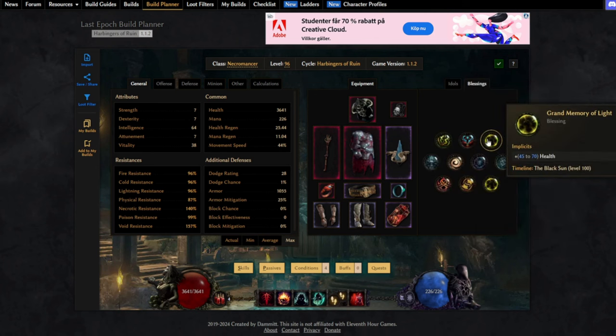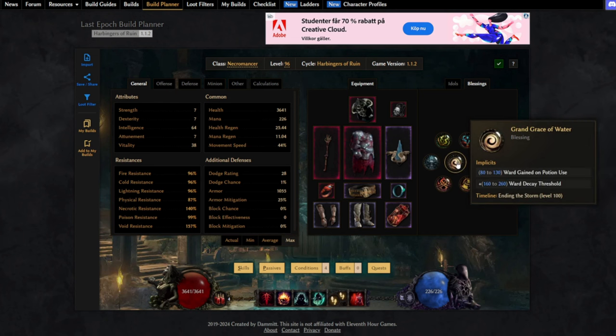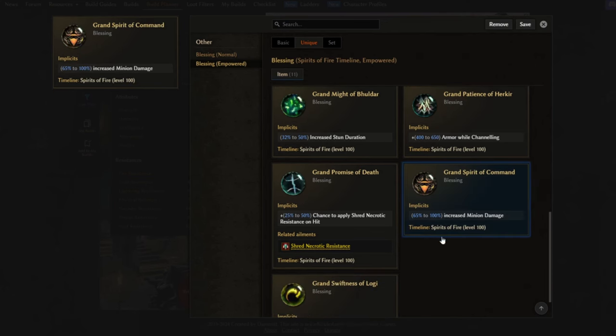For blessings: starting with the Black Sun, we went for flat health. On Rain of Dragons, all resistance. On End of the Storm, ward decay threshold. We went with physical resistance on Age of Winter, and lastly flat armor on Spirit of Fire. Spirit of Fire also has increased minion damage, but I feel that damage is not the problem — surviving is more of an issue, so that will be up to you to choose.